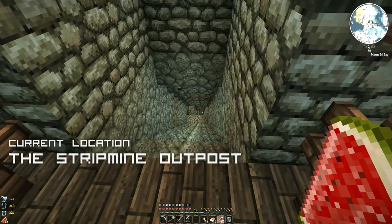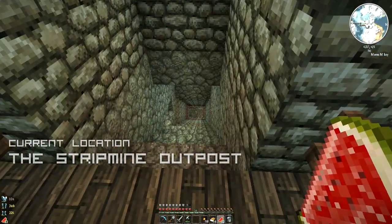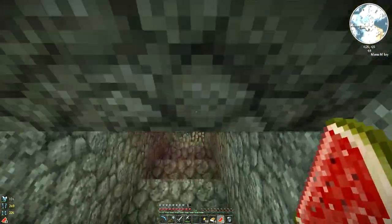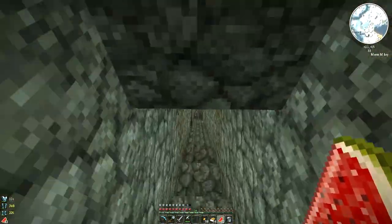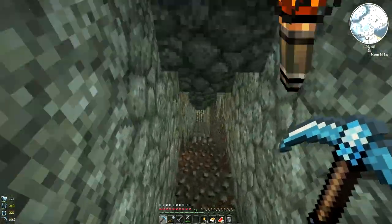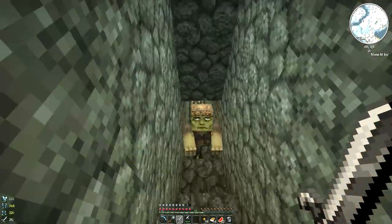All right, which strip mine is it? It's basically down the first strip that we made - yes, this is the one. There's loads of obsidian down here as I recall. Of course there's also loads of chances for death, which is something we don't want to happen. Oh man, you scared the living daylights out of me zombie!